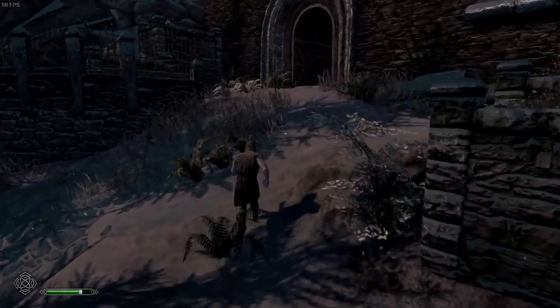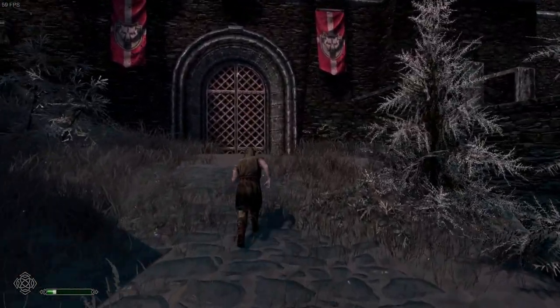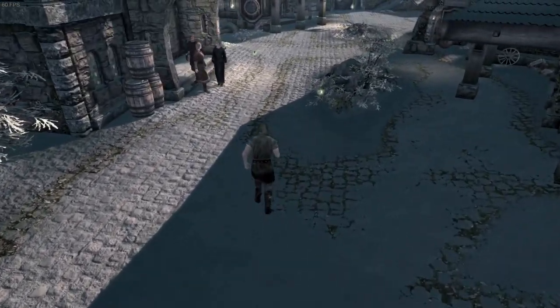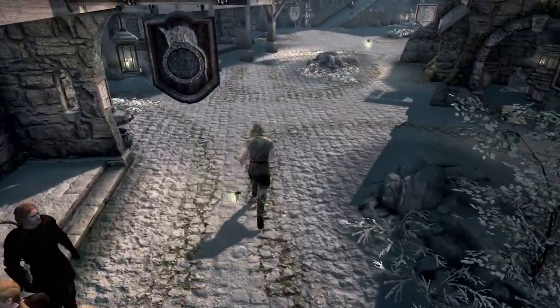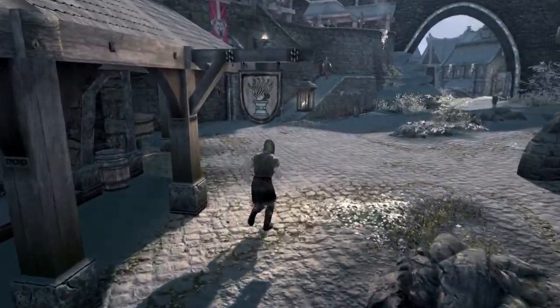I want to see the inside of Solitude, and then we'll check out Riften and maybe Morthal too. Hey, look — it's snowy. I want to see it in daytime though. Oh, there are like paths on the ground where people walk — does that use NPC pathing somehow, or does it just look really cool?